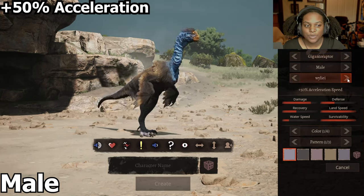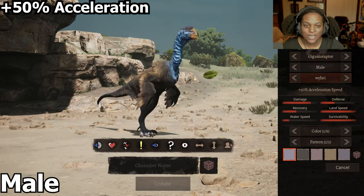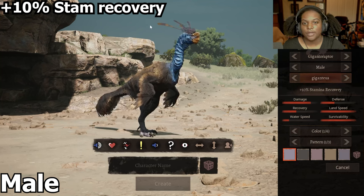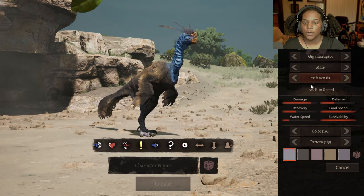Then we have plus 50% acceleration, which has less feathers and a more naked tail, as well as a smaller beak. Next we have plus 10% stamina recovery, where we have the bigger beak and longer feathers on top, as well as longer feathers on the tail. And then we're back to our default.